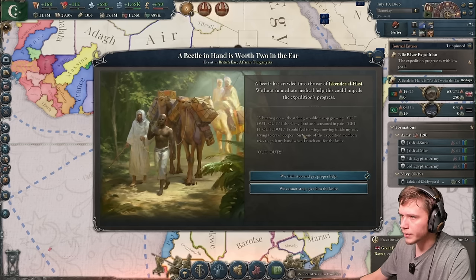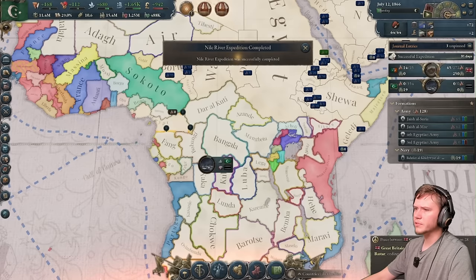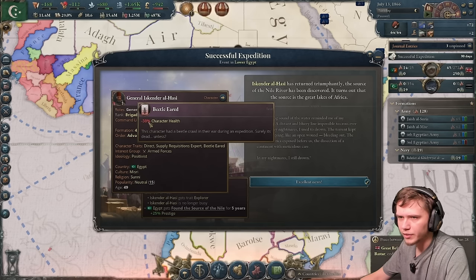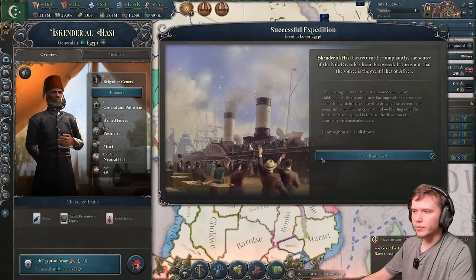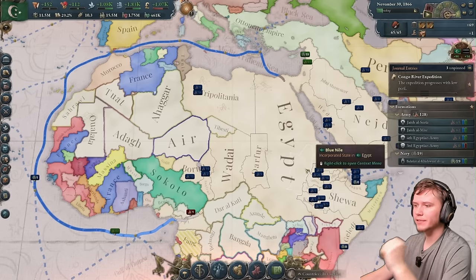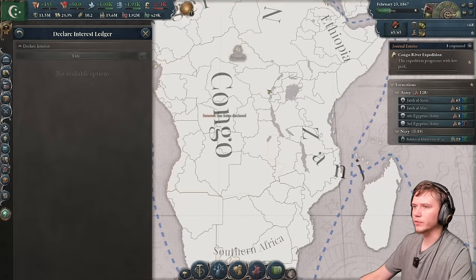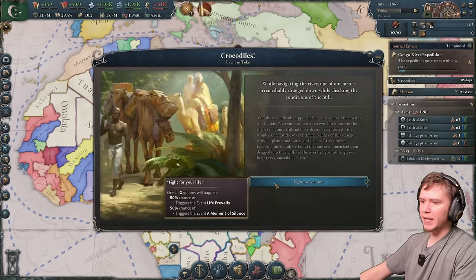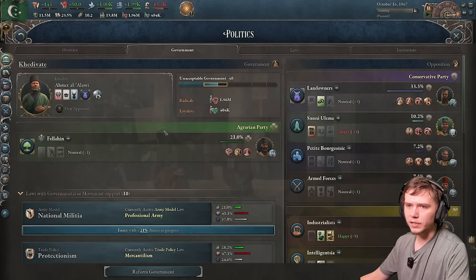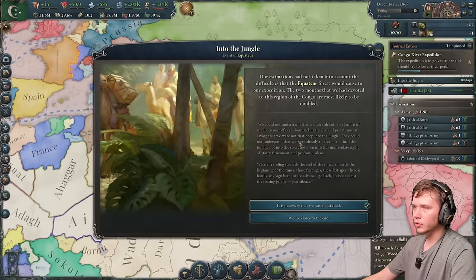We have all the states needed to form Arabia — just waiting on pan-nationalism. Then we get pan-nationalism. But I want to get Sokoto first before forming Arabia. I reduce their autonomy and confirm. Now look at this Egyptian empire stretching all the way from the Atlantic to the Indian Ocean to the Mediterranean Sea. We reduce more autonomy and make even more money. We have a positive economy and can build. We lose our interest in the Congo again — how does that keep happening?